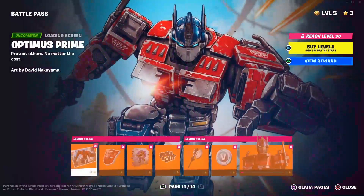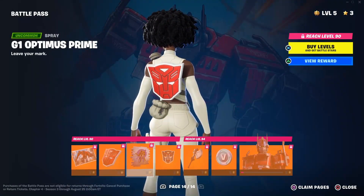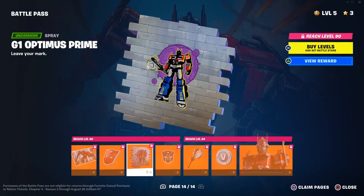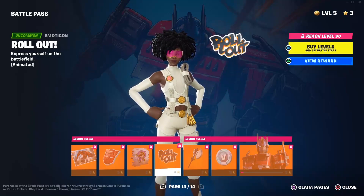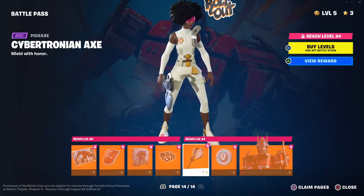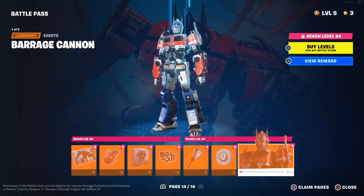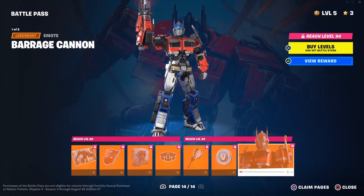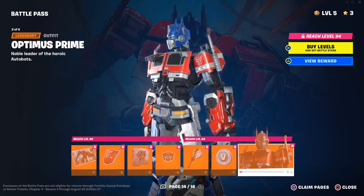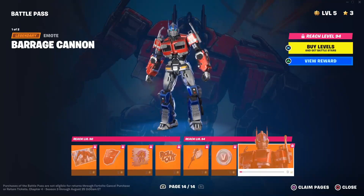On page fourteen you have the Optimus Prime loading screen, Autobot Emblem, G1 Optimus Prime which is a spray, Rollout which is an animated emoticon, and the Cybertron Axe pickaxe. You get 100 V-Bucks and Barrage Cannon which is a built-in emote. And you get Optimus Prime himself — super cool — that's your tier 100 skin in the brand new Fortnite battle pass.